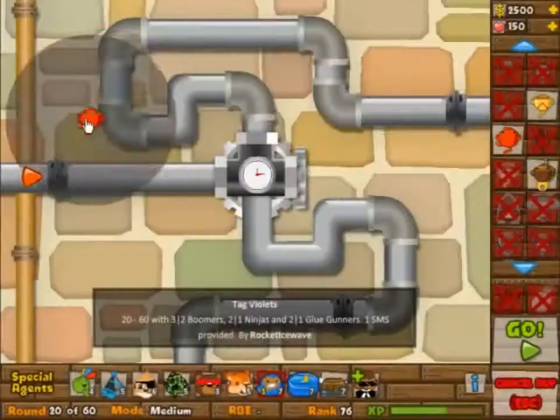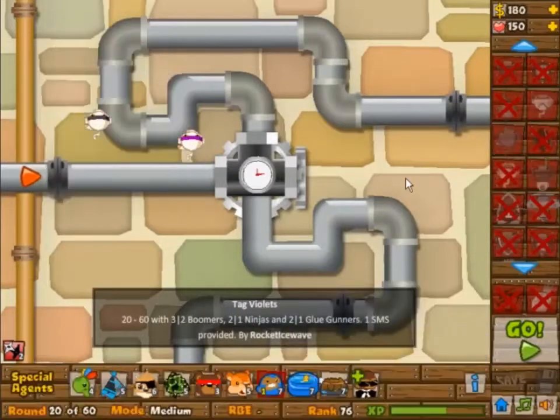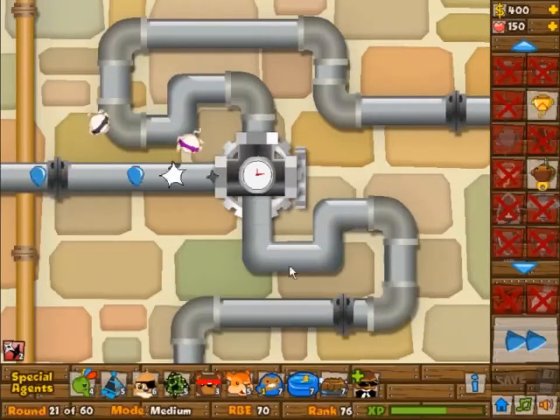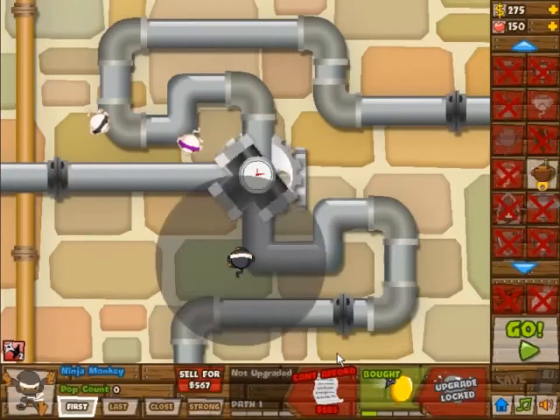Hey viewers! Welcome to another game of the Casual Pro Gamer. Today we're doing Tag Violets, which is today's daily challenge from Lose Down Event 5, and I spent so much time on this that I decided to just steal someone else's strategy and go with that.